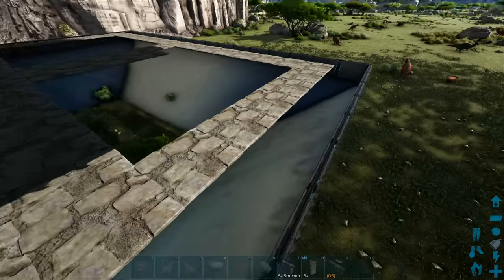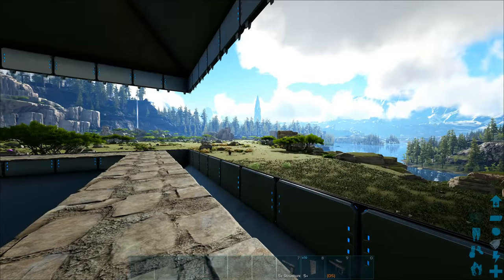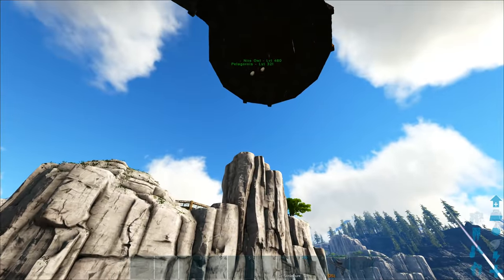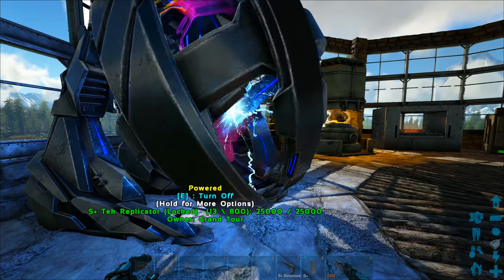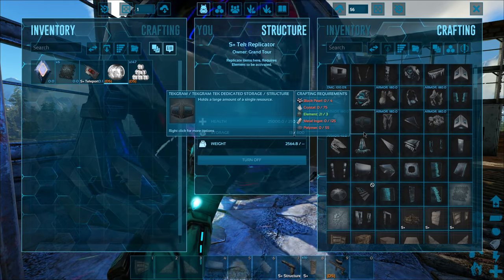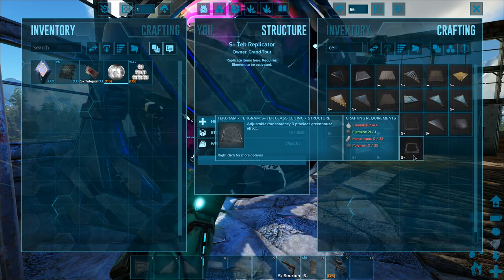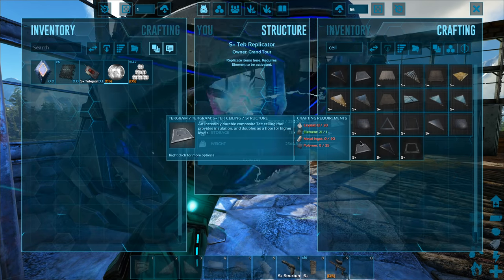Next step is tech ceilings. We've got to do the whole outer layer here. I need to snap them onto the walls I think. I'm going to need a lot of them because I also need to do a layer up here - come out by one here, come out by one up there, and then do some stuff in between those two walls. That's 16 going across, 16 from the other side, then 14 and 14 - so I need 120 of them. These cost one piece of element instead of just shards, which is a bit more expensive. Crafting 120 - boom.